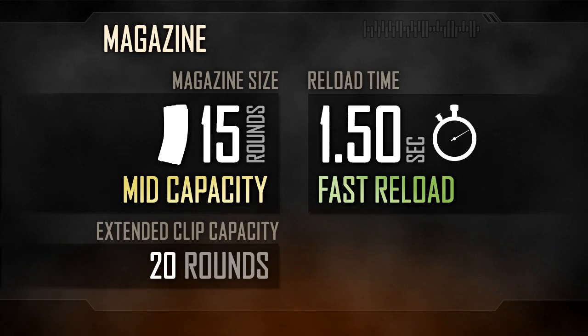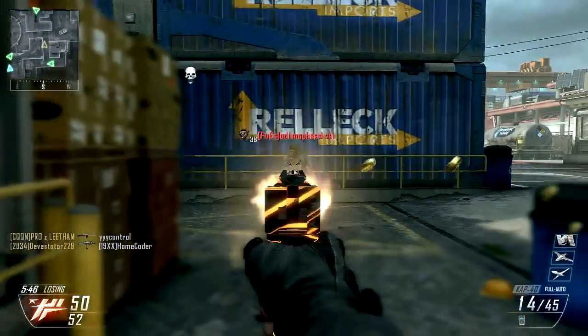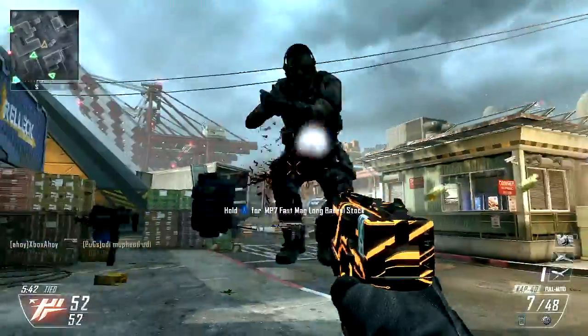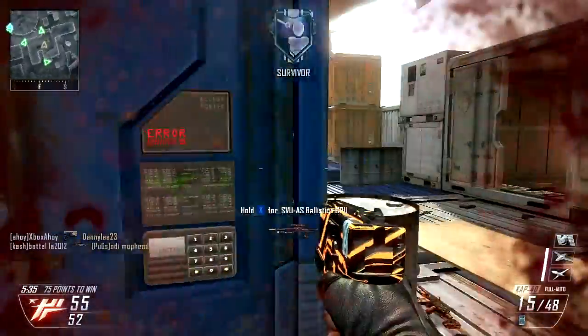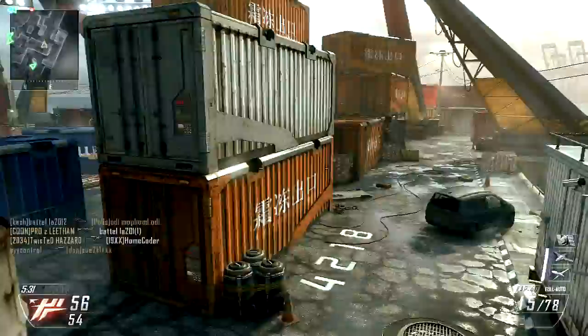The CAP-40's major downfall is in its limited magazine capacity. While 15 rounds places it in the midst of its class, the elevated rate of fire means these shots are consumed very quickly. If you're careless, it's entirely possible to expend all 15 rounds before you're able to kill a single opponent. And while reloads are swift at 1.5 seconds, you can be left very vulnerable during this downtime.